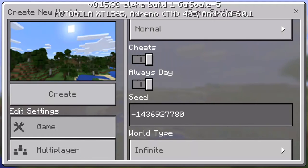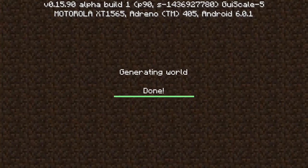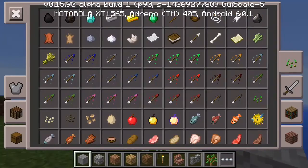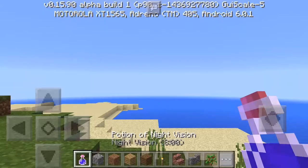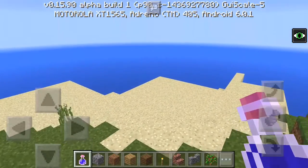So this is the seed right there. We are going to create the world. Let's do that — building terrain — and we are going to right away grab a potion. The night vision potion right here, as you can see. So we have night vision on.